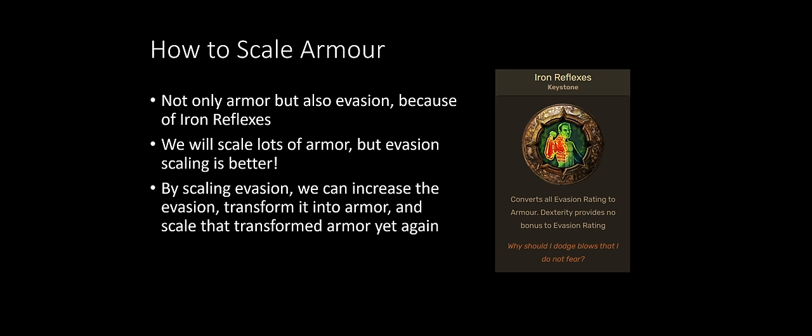When scaling armor we also scale evasion, because the keystone Iron Reflexes converts all evasion rating into armor. What's really cool is you can scale evasion, it converts to armor, and then that armor can be further scaled by armor increases — effectively double dipping. Thanks to Iron Reflexes you can sometimes quadruple or quintuple your armor quantity. It is the most important keystone in your entire tree.